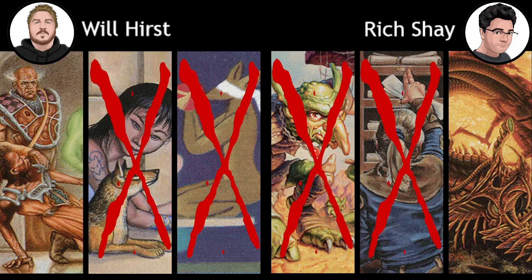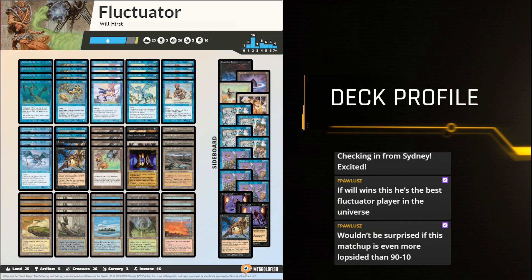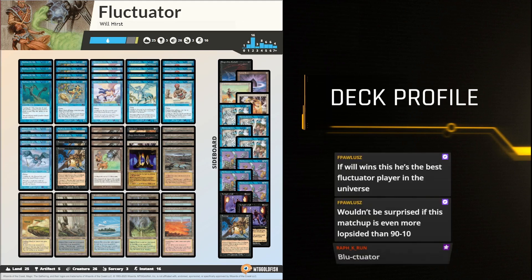Let's take a quick look at the lists and talk about why this matchup is something Will is so unexcited to see. The Fluctuator list is a combo deck — it puts Fluctuator into play, which makes all your cycling cards cost two less. Almost all cards cycle, you find Songs of the Damned, add a bunch of mana, then kill your opponent with Drain Life. If your opponent can interact with it in any meaningful way, things get tricky. Tom, do you want to talk about what the Blue-White Stiflenought deck does?